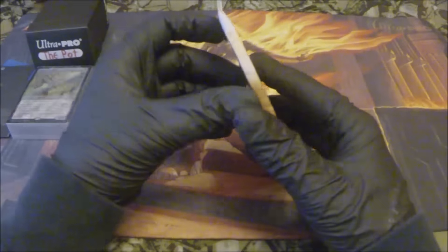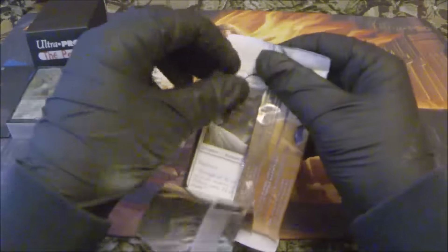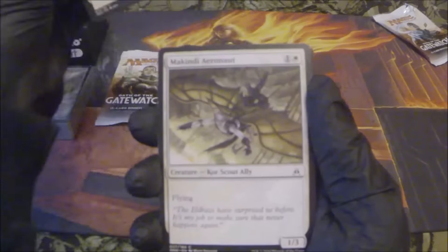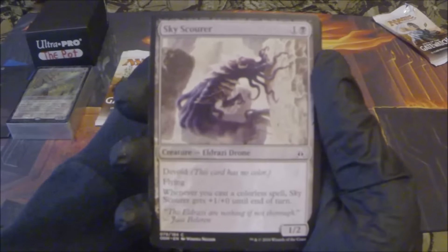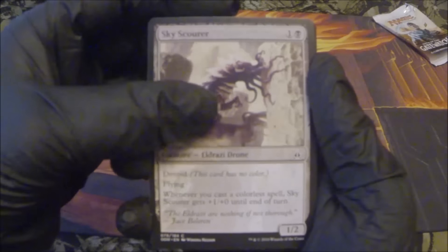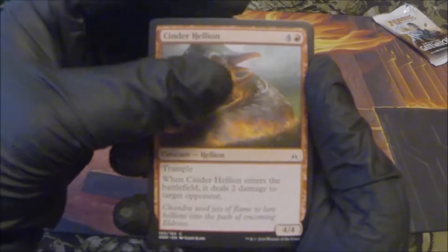Alright, first pack of Oath of the Gatewatch. I have an Affa Protector, Makindi Aeronaut, Abstruse Interference, Canopy Gorge, Sky Scour, Cinder Hellion, and Unknown Shores — which means there's one more basic and then the uncommons.